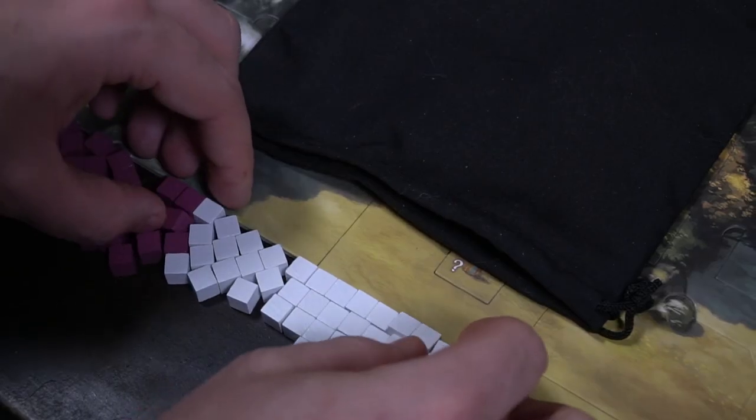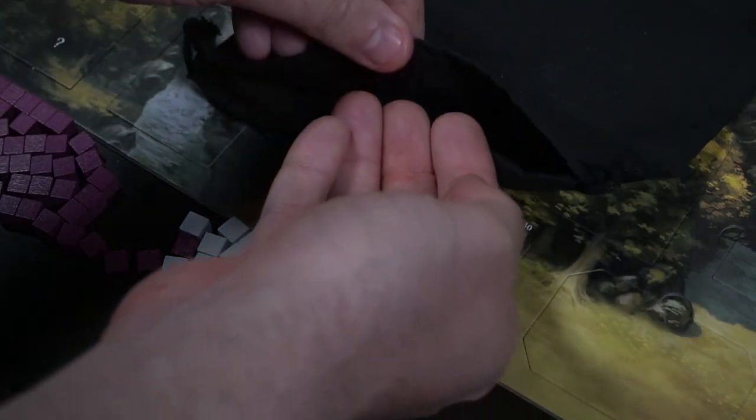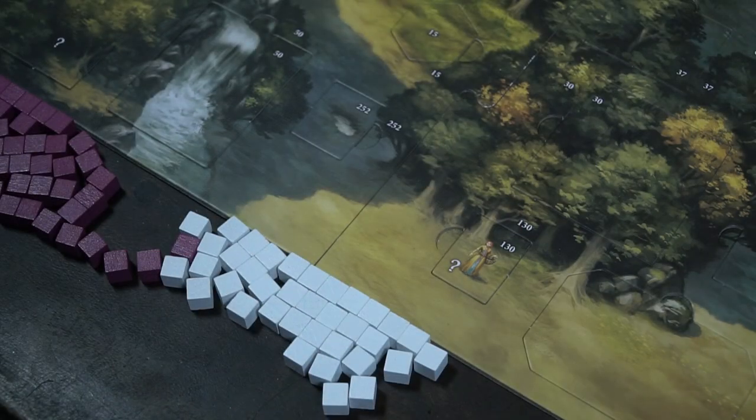You're also going to be getting these little tokens. These tokens represent the good and evil forces in Nottingham functioning together as you try and defeat guards. Basically, in combat you'll be removing these little cubes from the bag — white ones and purple ones. If you can pull out a white one and not all purple ones, then you'll defeat guards and gain value such as hope.